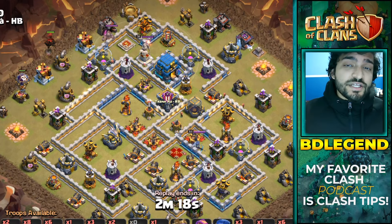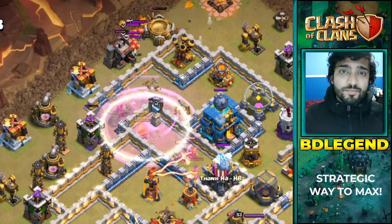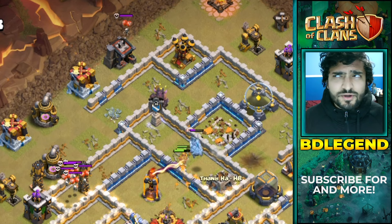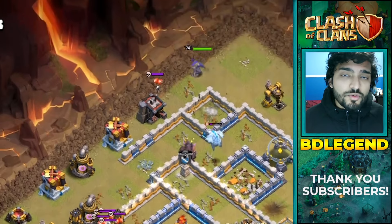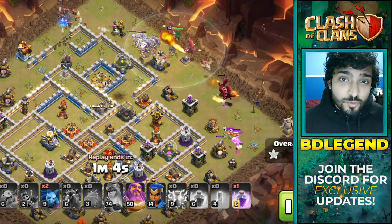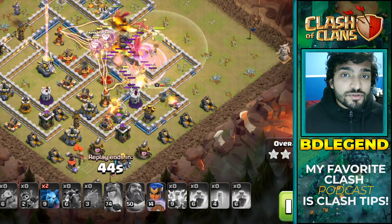Another reason why strategic rushing is better than maxing is because you get more time practicing viable attacks. At town hall 9 we all love witch slap, but is witch slap used at town hall 13 or 14? No. We use zap quake at town hall 10 and 11, but is it used at 13 or 14? No. Clone bomb and blizzard hydra or blizzard lalo or a reliable queen charge lalo probably won't work at early town halls either. But if you strategic rush and get to higher town hall levels earlier, you can upgrade troops for specific army compositions and actually practice relevant attack strategies that will be useful in the future.